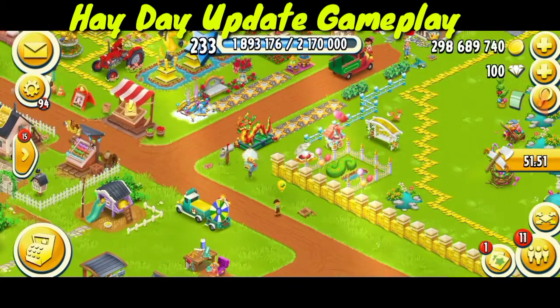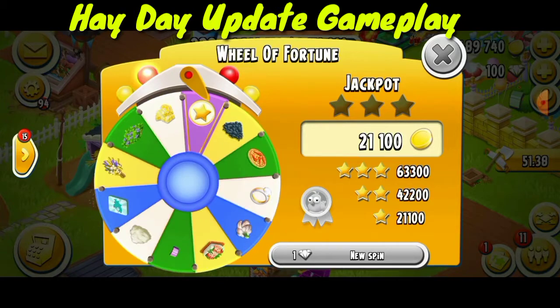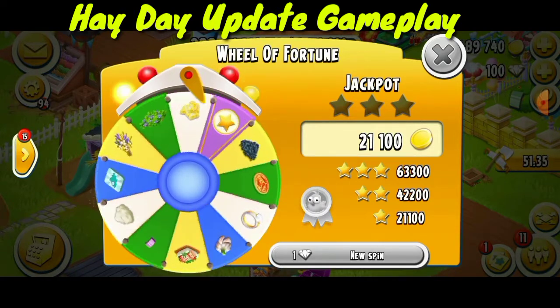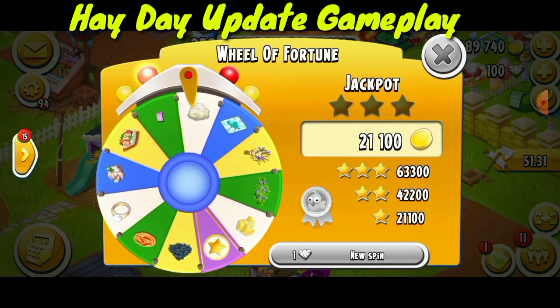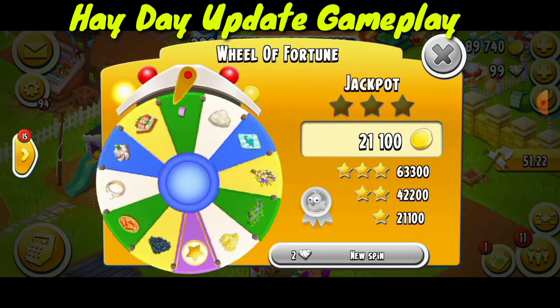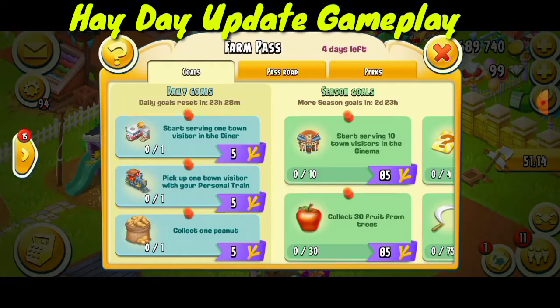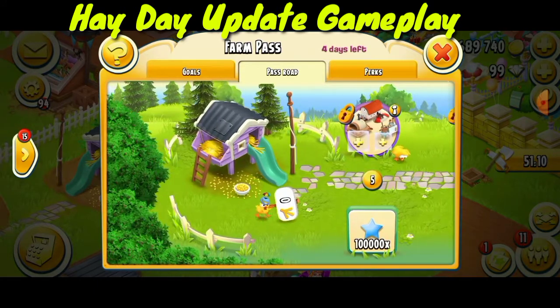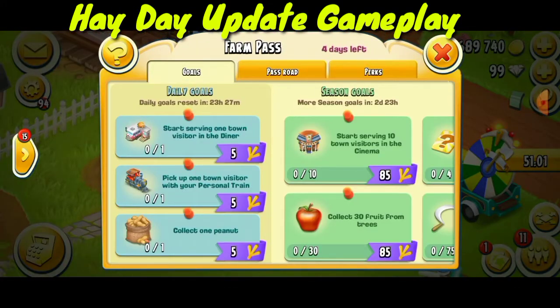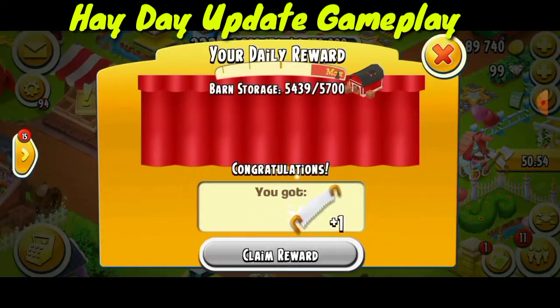Here we have wheel of fortune decorations — colorful path, orange fence, and olympic fence — and derby decorations that we can win. They are going to update the game to clear the farm pass glitch. It seems they mistakenly introduced an issue and need to do some maintenance to clear the farm pass.